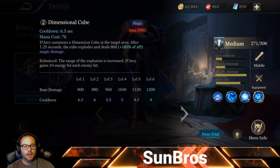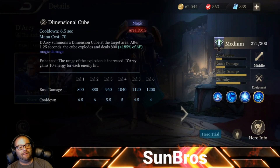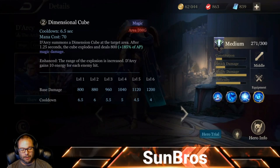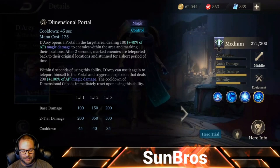His second ability is Dimensional Cube. Darcy summons a Dimensional Cube at the target area; after 1.25 seconds, the cube explodes and deals 800 damage scaling up to 1,200 at level 6, plus 185% of his ability power. The enhanced version increases the diameter of the cube and Darcy gains 10 energy for each enemy hit.